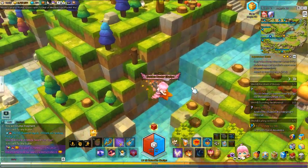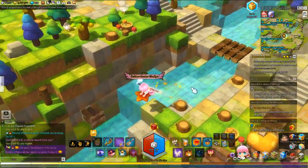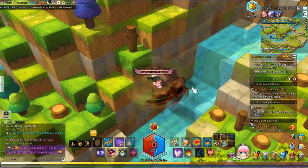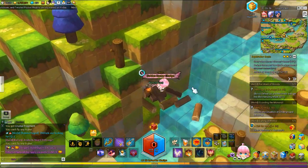You come over here to this river where there are little bridges and whatnot, and both of the chests are almost beside each other. One of them spawns in here — you just break these logs and run in here.